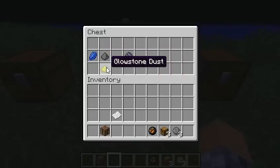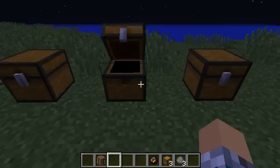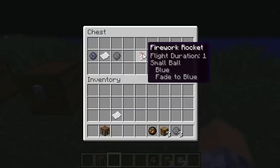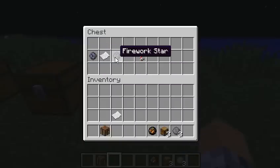You can craft the firework star by using any dye and gunpowder. If you add glowstone to it, it adds the twinkle effect, so you can add that if you want. Moving on to the final stage, it's the firework star with paper, and you can either have gunpowder or another firework star there.